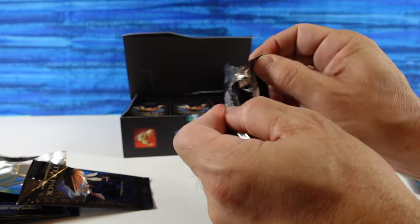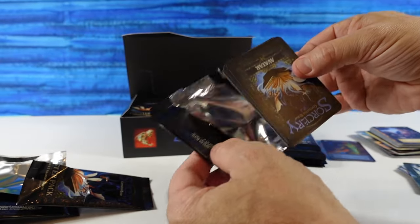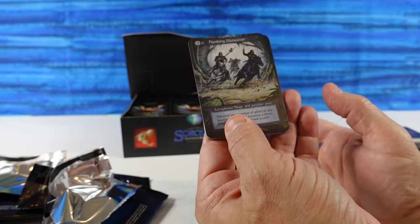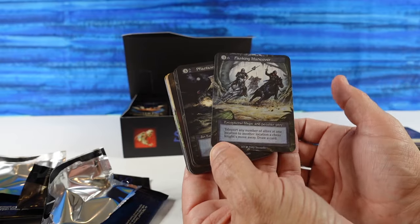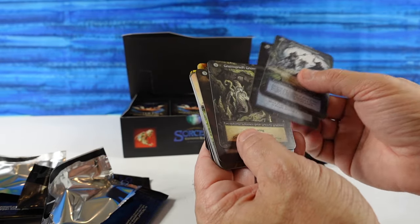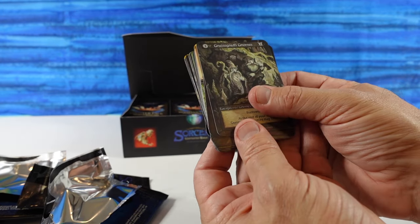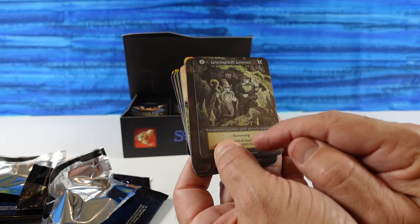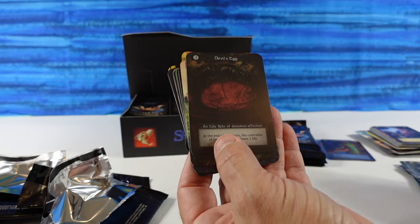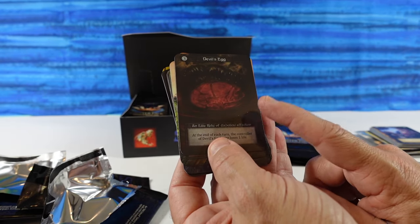So we've had the alpha release — as I'm filming this, it's the Tuesday after the release. Beta boxes started at $150, then came down to about $130. Now they're back up to about $150, and the supply is really disappearing quickly. Nisganath Gnomes — I'm not saying that right, I'm sure, but that's cool looking. We have Devil's Egg — an Elite Relic of Diabolical Affliction. The price of sealed boxes is climbing back up. People are really enjoying opening these, and they've done a great job promoting the collectability.